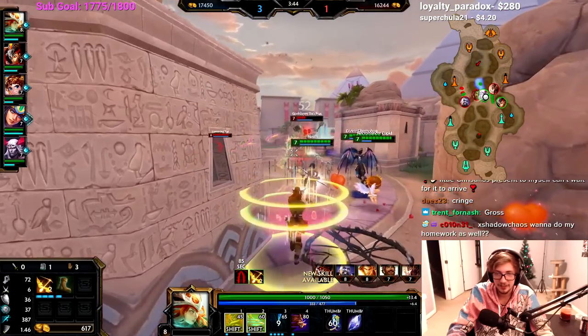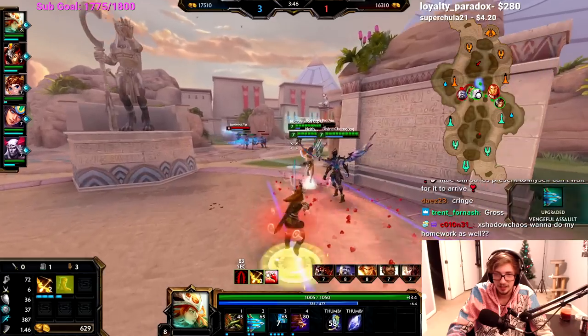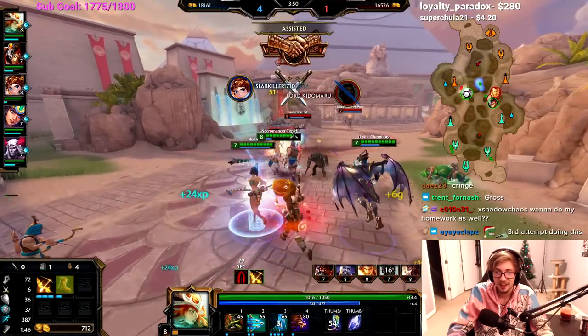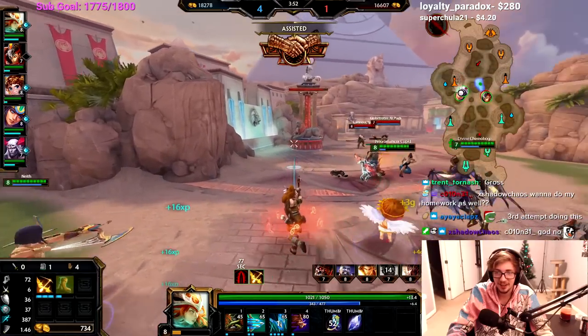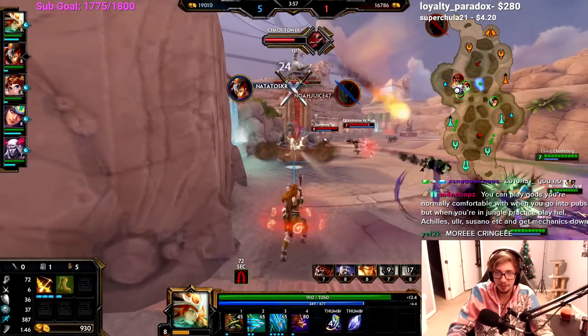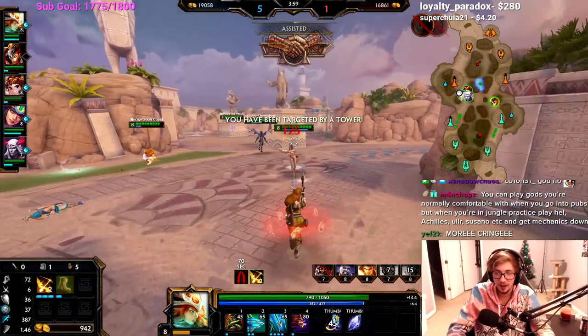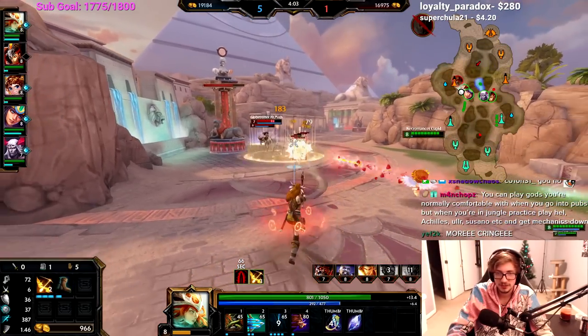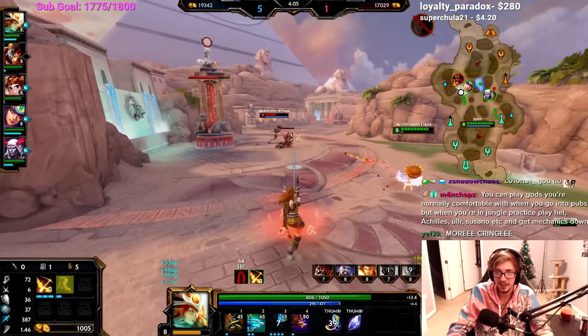What are you doing, Bacchus? That guy's dead - oh my god, he is dead. We just gun down the first thing that grazes our eyeline. We just start bopping, we just start gunning them down. Power's kind of rude though - oh, good damage on that guy.